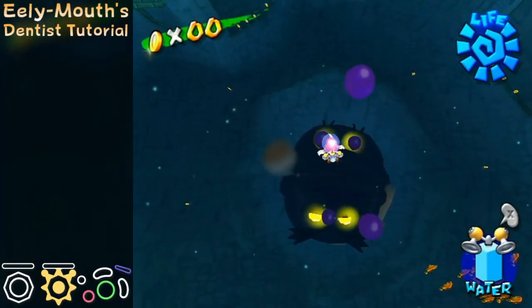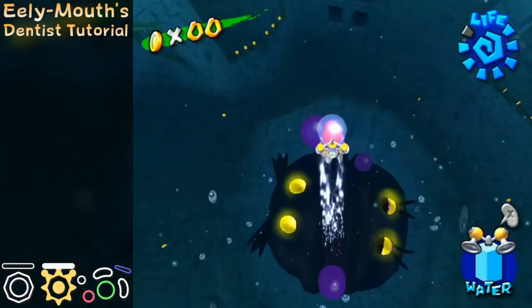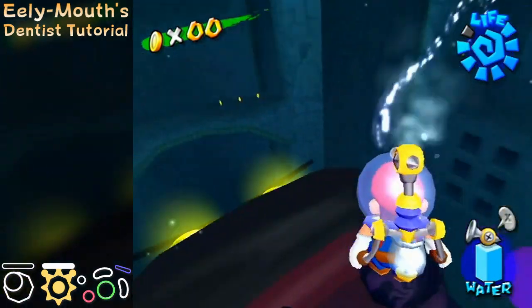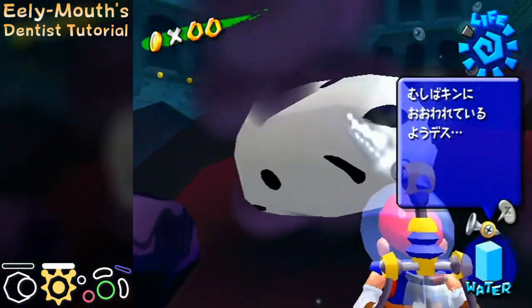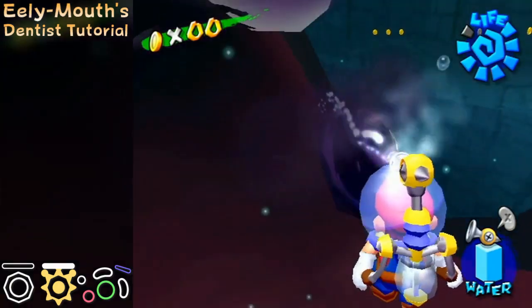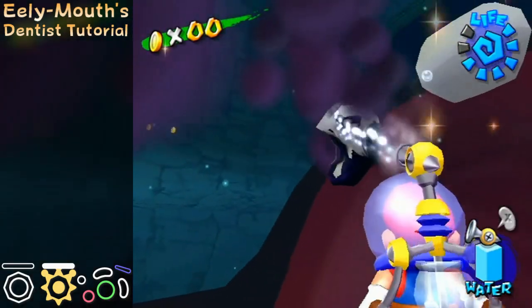When he first rises up and opens his mouth, a timer starts. After a certain amount of time, Illumout starts to suck in water in order to eat Mario. When he does this, you need to get out of his mouth to prevent being eaten. There are 2 different outcomes depending on if you manage to escape.